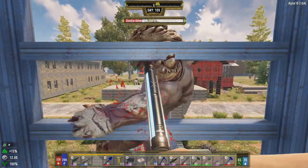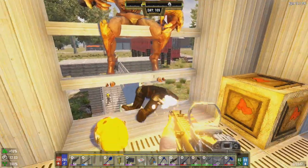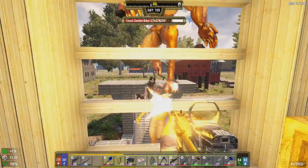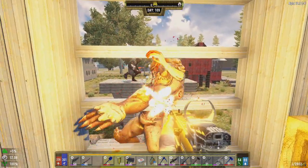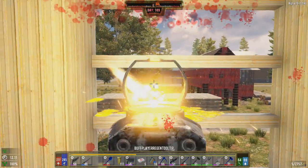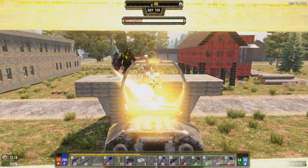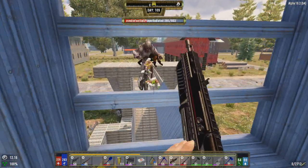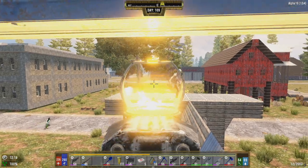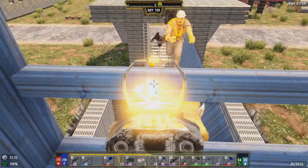That behemoth has 9,000 health - I'm barely doing any damage to it! Let's finish these guys off. Looks like we actually may have this situation under control. To reduce the heat I'm going to go below and take out those barrels - holy crap they're all still here! Some hipfire at them. Is that the behemoth that just went down? I believe it was - nice! Going to destroy those barrels. We have another screamer coming.